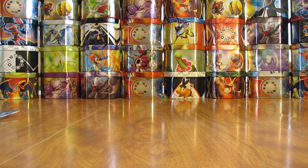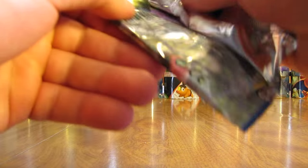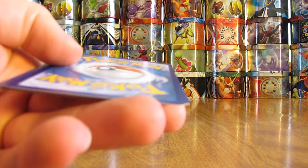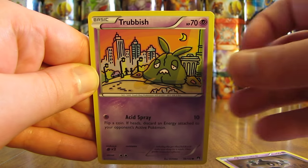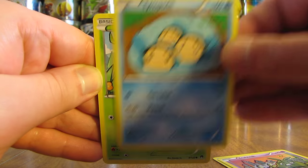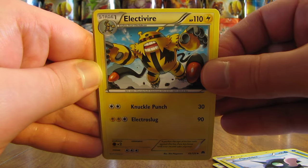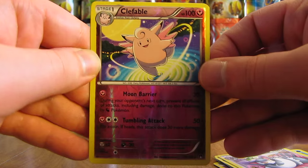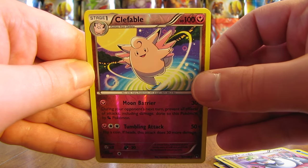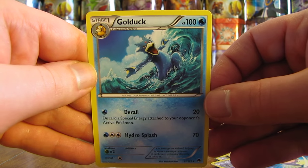Okay, on to the last pack here, hoping for an ultra rare. Other than that, just one holo pull out of all of these packs. That really is the chance you take when buying sealed products. Final pack starts off with a Phantump, there's a Trubbish, Tympole, Seedot, Shellder, Electivire, Bayleaf, Purugly, Reverse Holo of Clefable. So at least two packs with two rares in them. And then the final card — not an ultra rare — it is another Golduck non-holo.